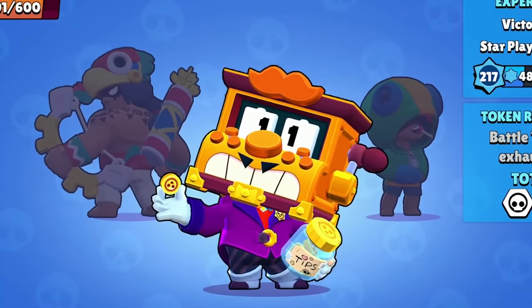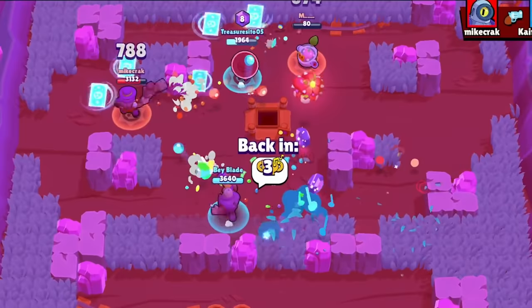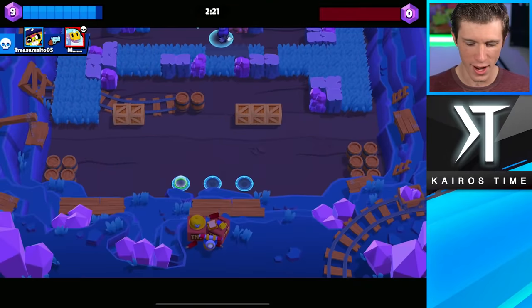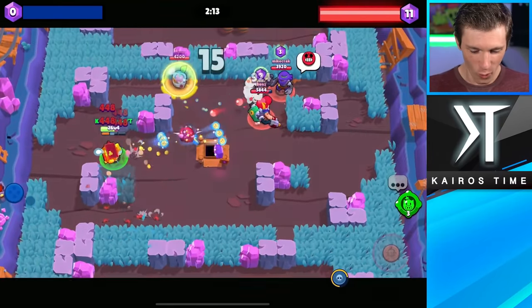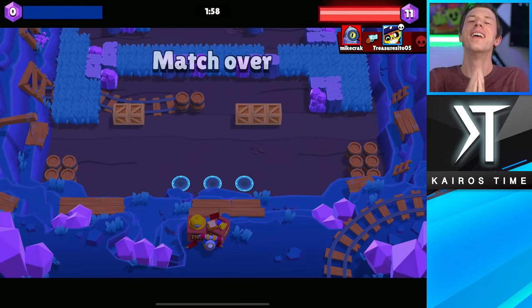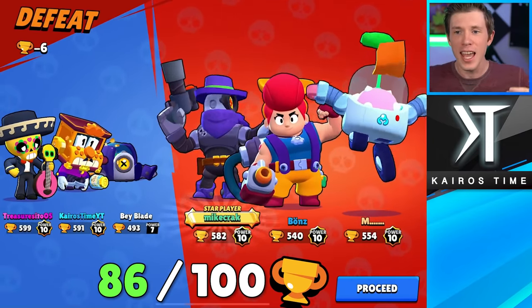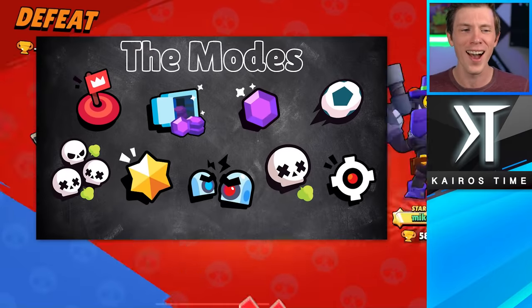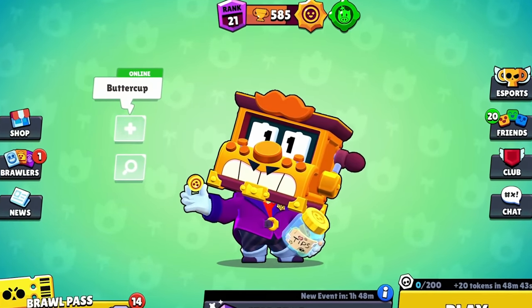In order for me to reach one less than 600, this has to be a win. Here we go — facing a Sprout, a Rico, and I might like our team comp a little bit more. Stay alive, Poco. Poco, why are you going clear over to the enemy side? He just had to grab the gems and fall back — he just kept pushing. That is so sad. So we're back to 585 trophies. We need two wins.